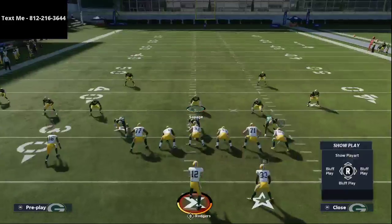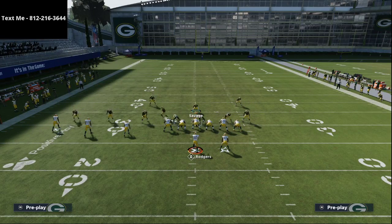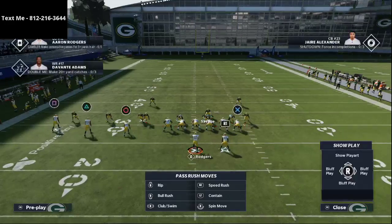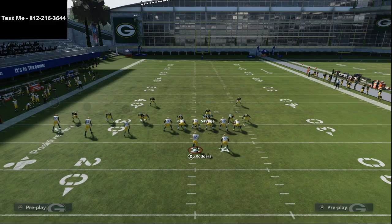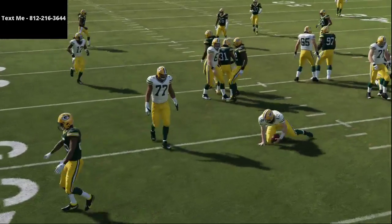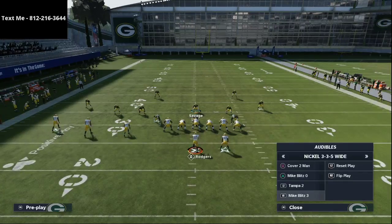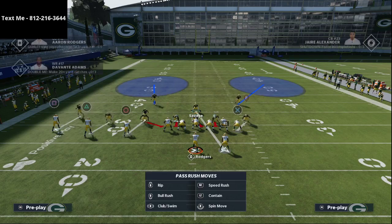Another thing I prefer to do against trips: shift to the running back side, snap the ball, run down, lurk the running back early, then go to the middle of the field — because we know they're going to run playmakers, post routes, slant routes, and things like that. That's step one. Step two is to run Cover Two Man.